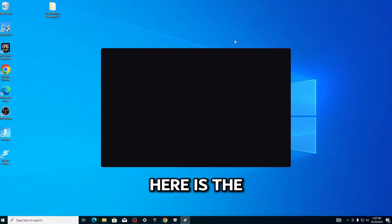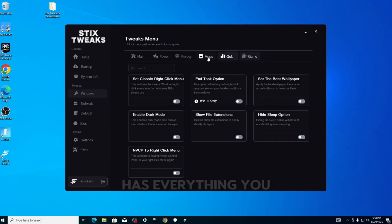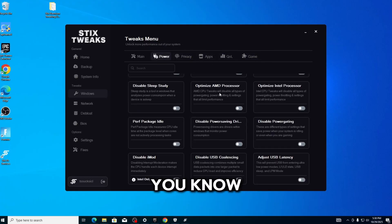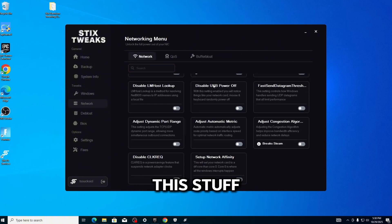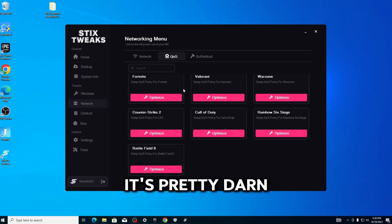Here is the Styx premium tweaking utility. As you can see, this looks like a fairly nice utility — it has everything you could need. This is like the vibe I'm seeing now with tools like Hone and Beastrax. We even have buffer bloat stuff. It's pretty darn good.